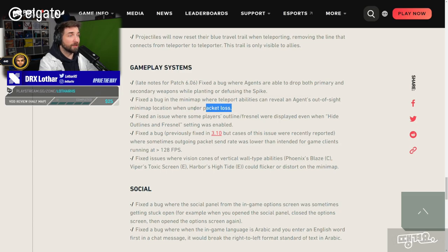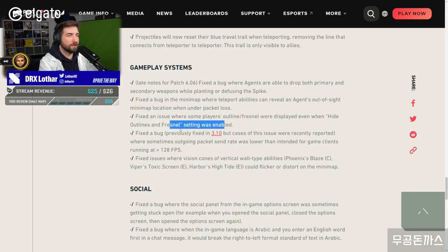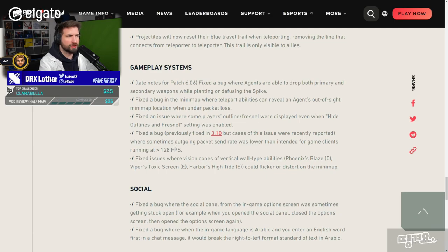Fixed a bug in the minimap where teleport abilities can reveal an agent's out-of-sight minimap location when under packet loss. So that's why it was happening — because of packet loss, holy crap. Fixed an issue where some players' outline Fresnel were displayed even when hide outlines and Fresnel settings were enabled. Fixed a bug previously fixed in 3.10 a long time ago, but cases were recently reported where sometimes outgoing packet send rate was lower than intended for game clients running at 128 FPS. Yeah, that was happening to me — the upload wasn't consistent.